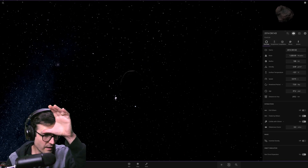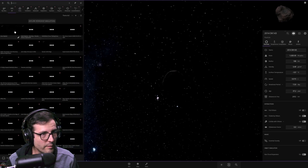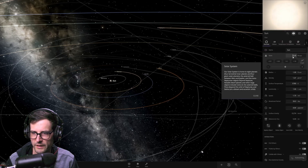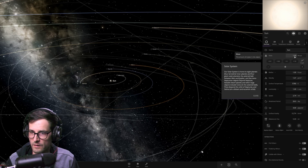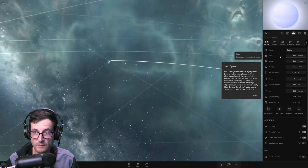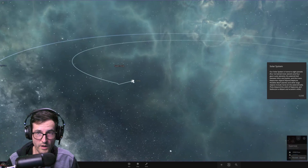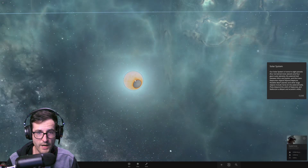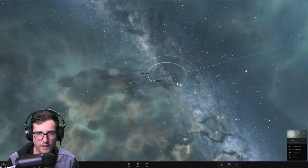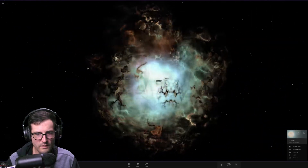We've got to try that again - let's slow time down and stop right on that number. Starting at one million times the mass of the sun - whoa, it's shedding! I supernova'd the sun! Oh my lord, look at that. So a million times the mass causes a supernova.